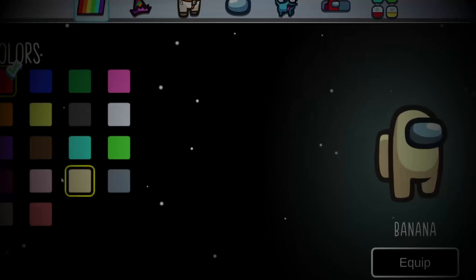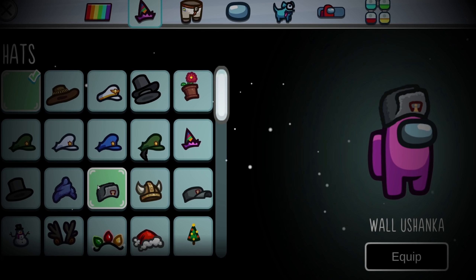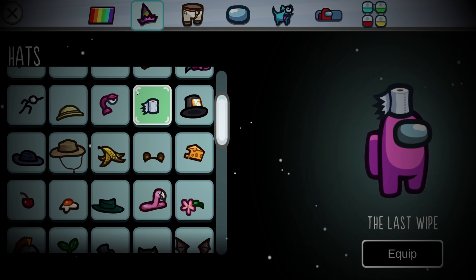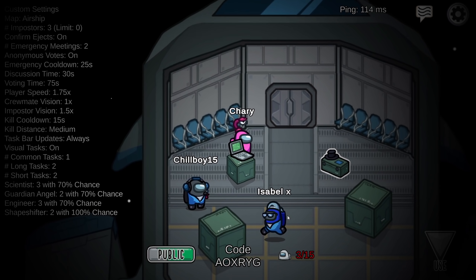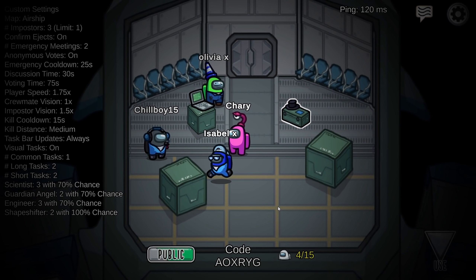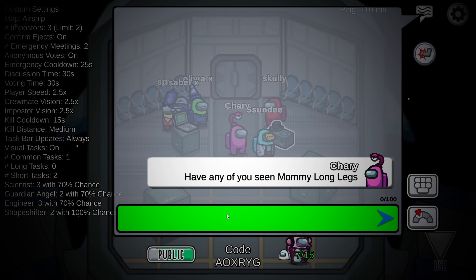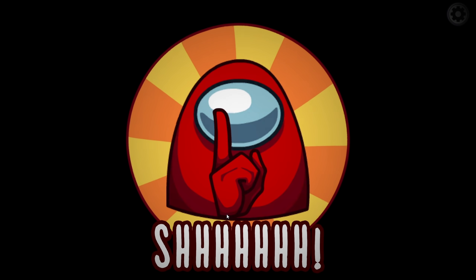I was seeking my revenge on Mommy Longlegs after she ate me in Among Us. I designed my crewmate after Mommy Longlegs with the pink color and headpiece. I now had a third eye. I joined a lobby with a few crewmates and I was on the hunt to find Mommy Longlegs. I asked the crewmates if any of them had seen her, and they responded with no. At that moment we entered the match.